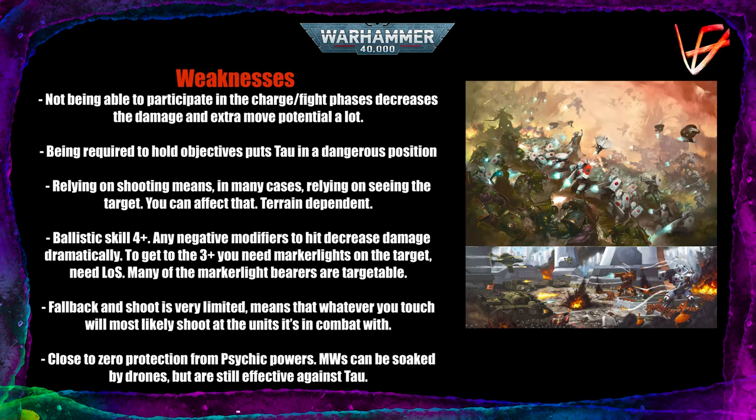Now that we know what we are dealing with, let's talk about the weaknesses of our enemy. First of all, we'll touch on the lack of a fight phase in the Tau arsenal. Not being able to participate in the fight phase decreases damage potential and extra movement a lot.